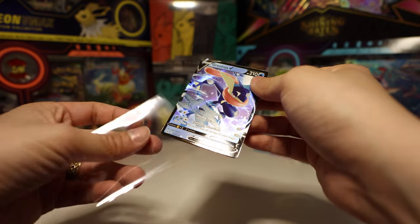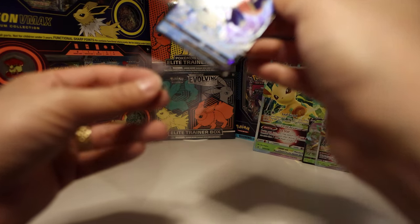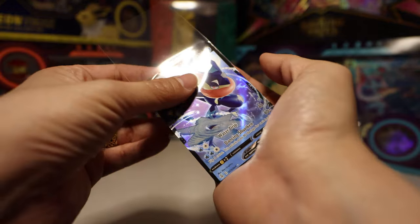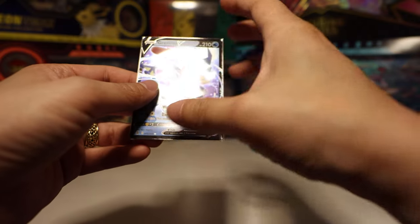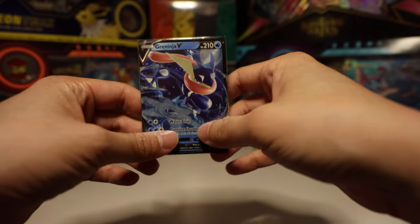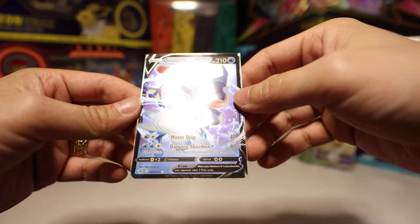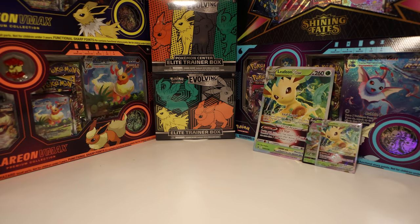Alright, we got a hit today! It wasn't from the box — we had to open up two extra Fusion Strike packs. But we did manage to do it. If you're looking for Fusion Strike packs, they're pretty cheap — you can find them for less than a hundred Canadian. You can find them all over the place. We did finally pull something — that's all I got for you today, catch y'all later, bye!